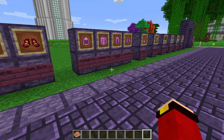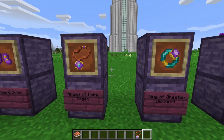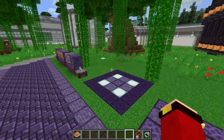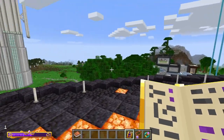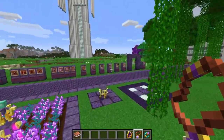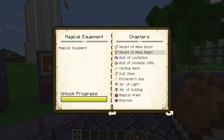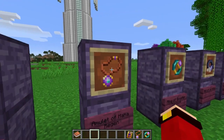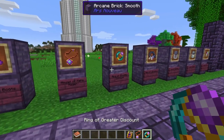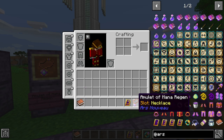There are also special accessories: the Amulet of Mana Regen and the Ring of Greater Discount. Wearing these amulets and rings makes your spellcasting more powerful and efficient. You can craft them using the Enchanting Apparatus. To equip them, you need to use the special accessory slots in your inventory rather than the standard armor slots.